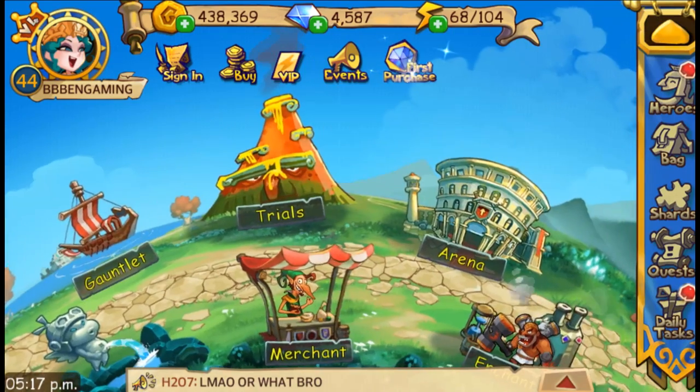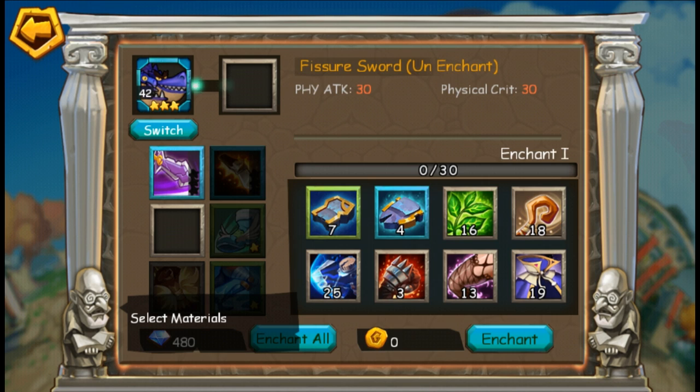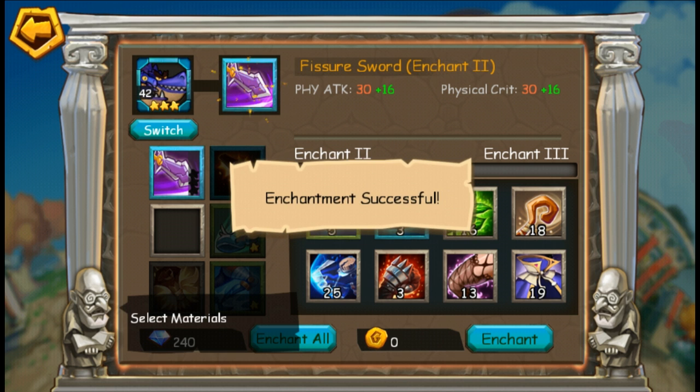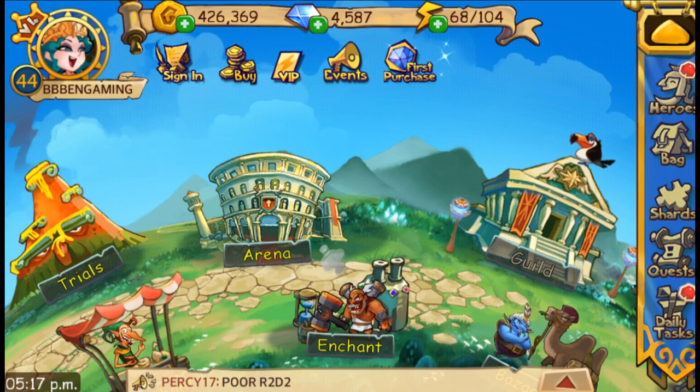You can enchant those pieces after you equip them to your hero. Let's stick with Laden — you can see that the added stats show up on top in green. So now we have plus 16 in physical attack and physical crit damage enchanted. I just got a message — it's probably Laden thanking me for taking such good care of him.